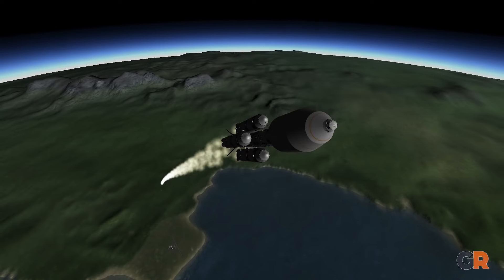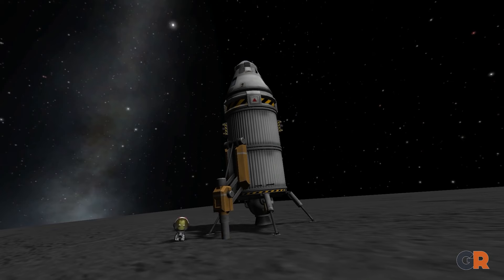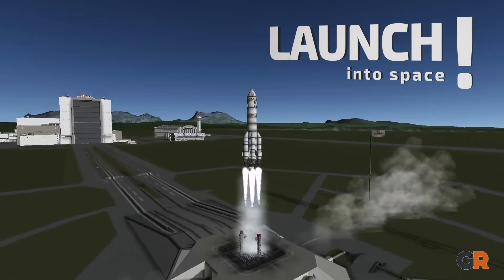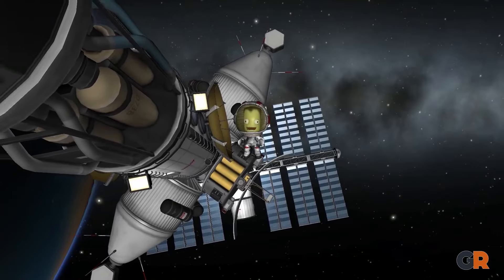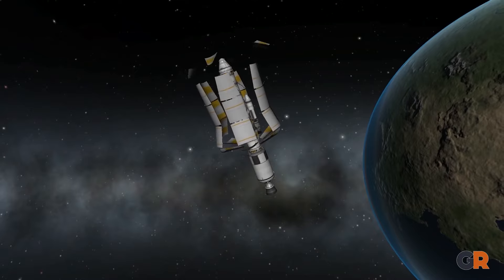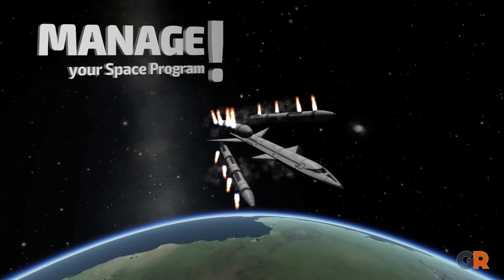However, to get to this point, players must first make a perfect spaceship for the Kerbals that can successfully lift off and navigate space. This gives players the creative freedom to experiment with different parts of the spaceship, whether they want to make something that works great, or just create the wackiest ship ever.